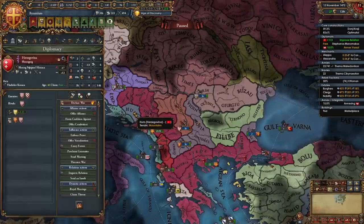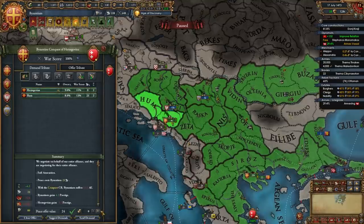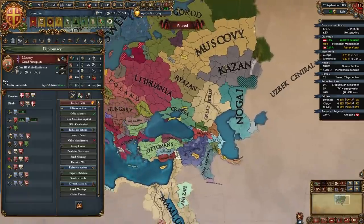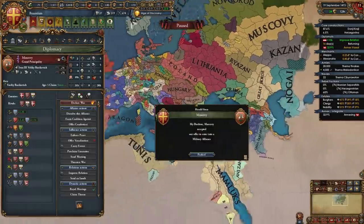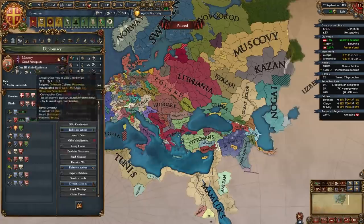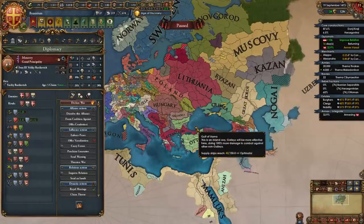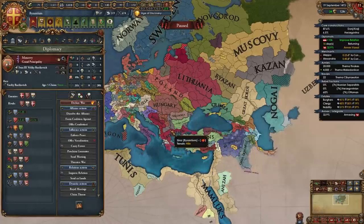At this point I'm also going to declare on Herzegovina and finish them off with a full annex. At this point I can also ally Muscovy, so I will do that - they will probably be a long-term Orthodox ally of ours since we have no intention of expanding there and they're a pretty easy nation to PU. They don't royal marry a lot of nations and the rulers die pretty often. I can say that I've PU'd Muscovy randomly - not by declaring war - in about 75% of my Byzantium campaigns.